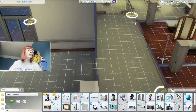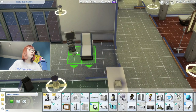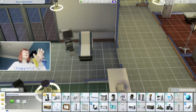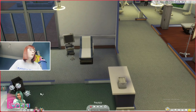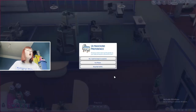I'll place it in one of these rooms — it doesn't necessarily need to be in a private room, as long as there's room for it. So if I click this... it says 'ultrasound preference', which means she can check the baby's gender.